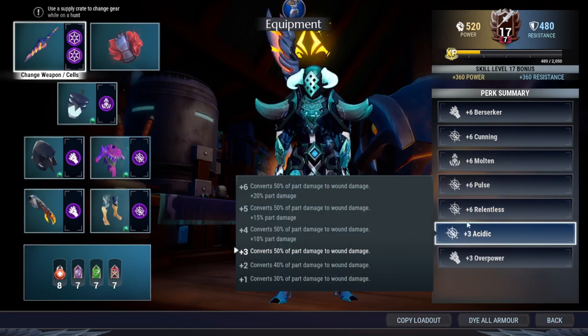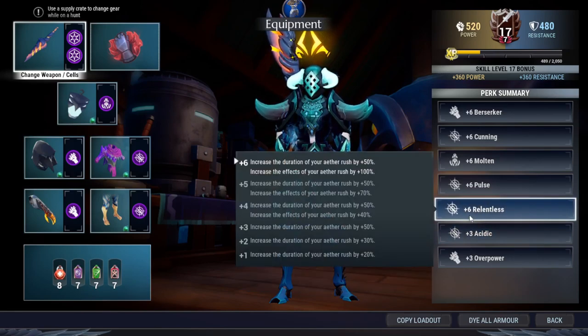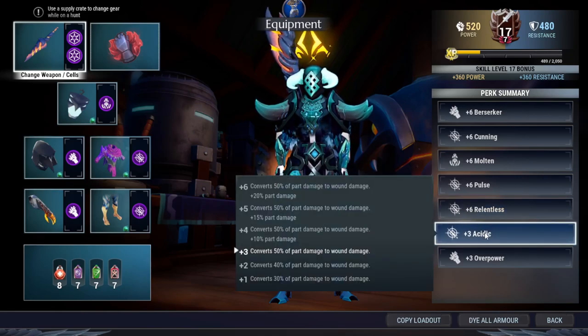The gameplay for this build: you start by stabbing the behemoth until a single part is wounded. That's the first thing you do, so that you activate the aether rush, get your 30% damage boost, attack speed boost, and everything boost. After that, continue the rest of the battle with heavy attacks. The heavy attacks can also deal wounding damage thanks to acidic.